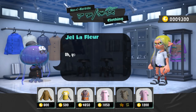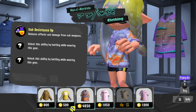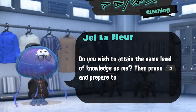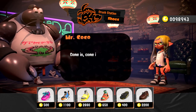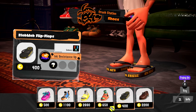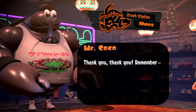This is the clothes boutique, Mano' Wardrobe. It specializes in tops like t-shirts and jackets. The shopkeeper, Gilles Lafleur, might be a touch archaic with words, but this jellyfish has a keen eye for fashion sense. And finally, the shoe store Crush Station — get a variety of cool kicks here, from sneakers to sandals and even leather footwear. It's owned by Mr. Coco. He might look intimidating, but deep down, he's a nice guy. Probably.